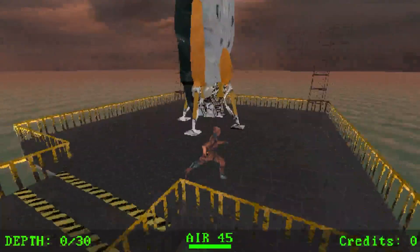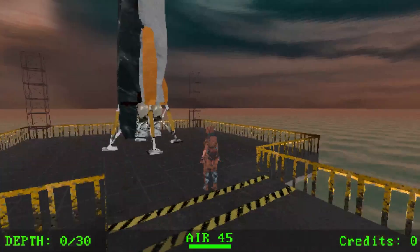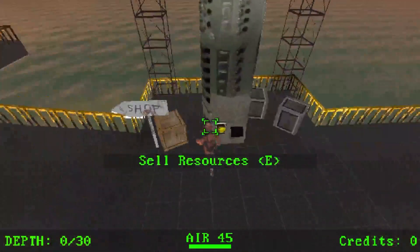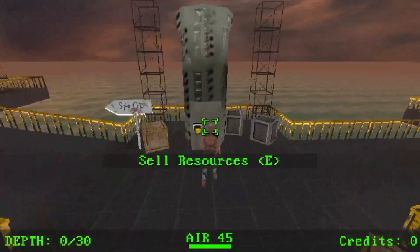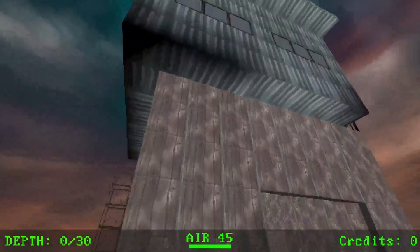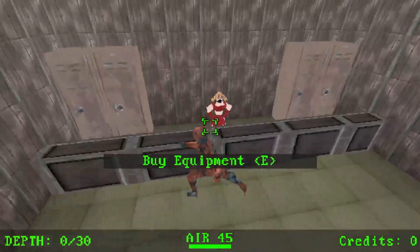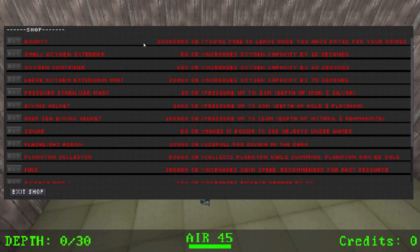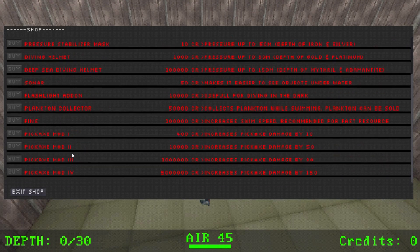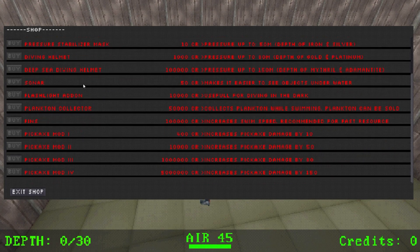So I have a bounty on me and I need to collect minerals on this planet to pay it off. Over here I can sell resources, and there's a shop that looks like a GMod store. I can see my bounty amount and there are upgrades available — oxygen extender, oxygen container, and others. I need credits to buy them.